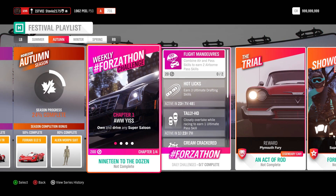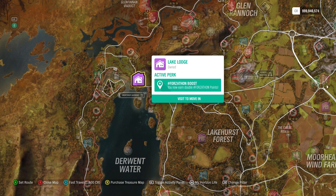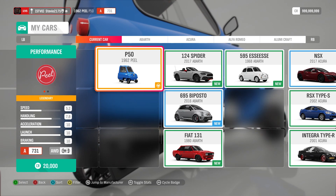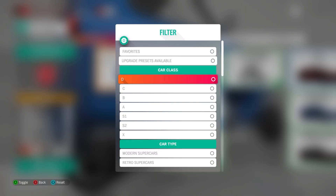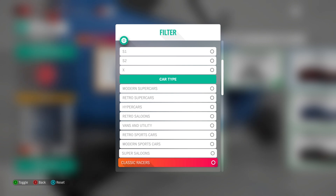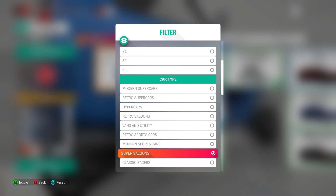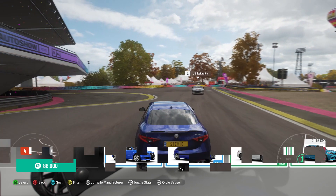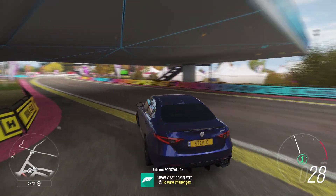The autumn season has a brand new car, that Ferrari 512S — you're definitely going to want to get that. Make sure you have the Lake Lodge house if you want to get double Forzathon points. The cars we're going to be able to use — I really like this. The first chapter is 'Aww yes!' and that's exactly what I was saying when we could use any super saloon we wanted. We weren't restricted to use a particular car. I decided to go with the all-wheel drive Julia.